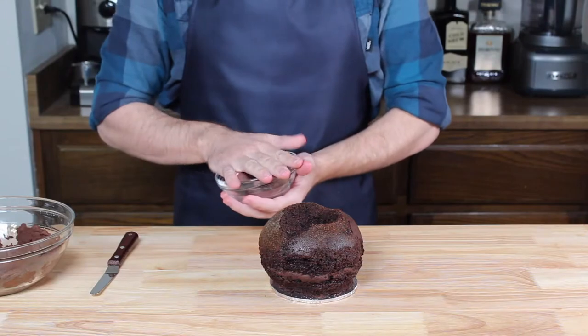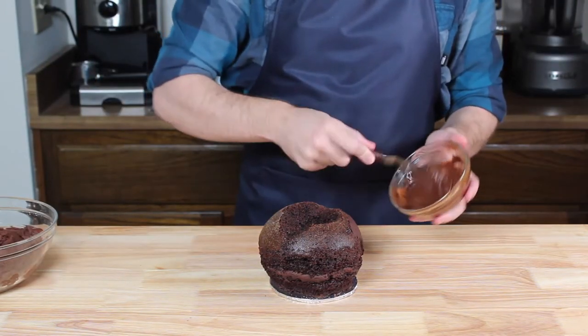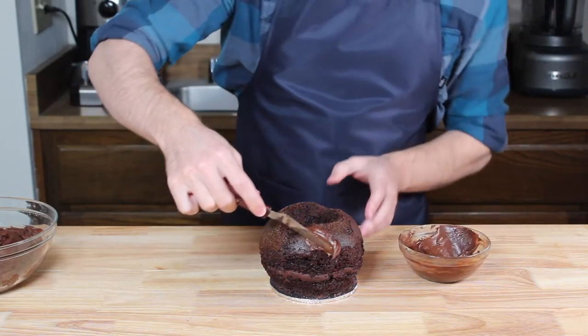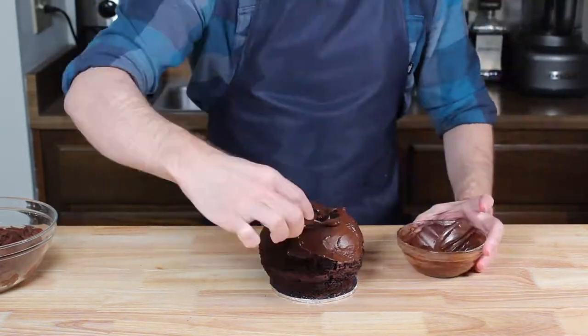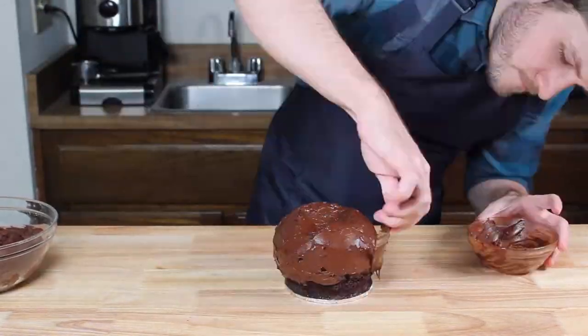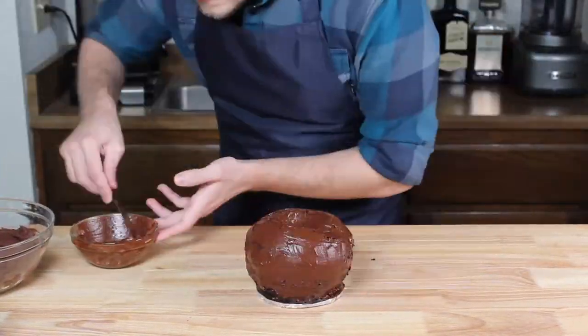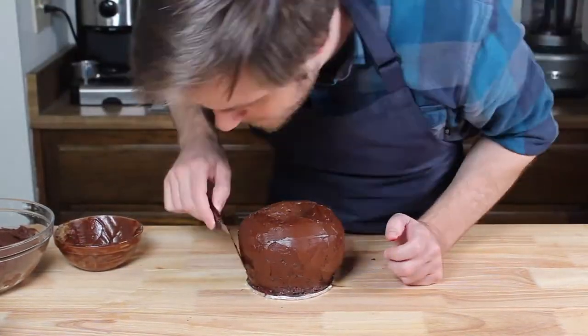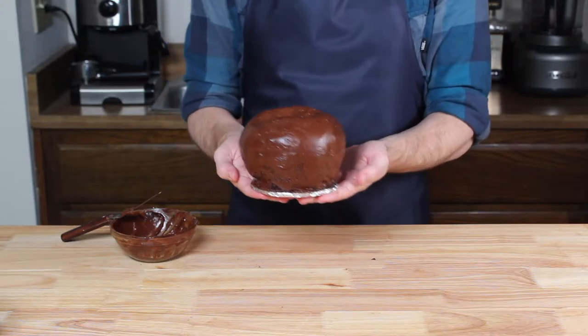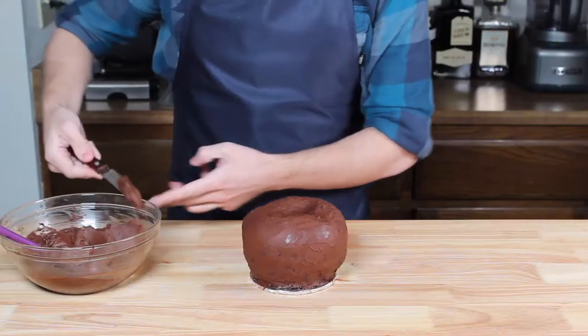For our first layer of icing, I'm mixing quite a bit of water into the icing to get a thin, almost runny consistency. We're going to completely coat the cake with our crumb icing — this is where you can start smoothing out any jagged edges and fill in any holes with additional icing. This is already looking way better, but we're going to pop it in the fridge for half an hour to allow the crumb icing to harden up.